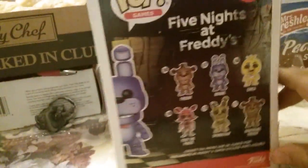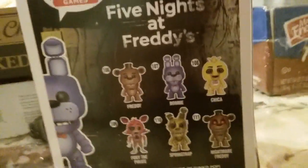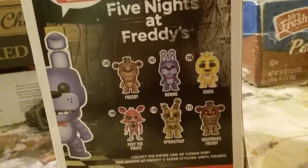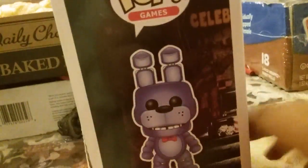Here's the side — it's pretty much the same. Bonnie, 107. His little top, Pop Gangs. These feature, like the other ones — 106. There's Freddy, Bonnie, Chica, Foxy the Pirate, Springtrap, Nightmare Freddy. These are the ones out right now if you want some. I found both of them at Hot Topic — they're from Pop Gangs.